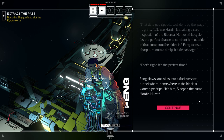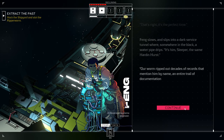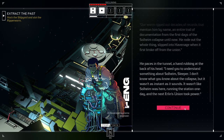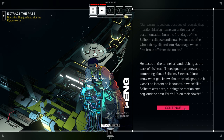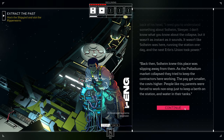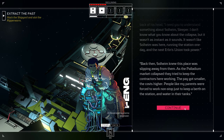Feng slows and slips into a dark service tunnel where, somewhere in the black, a water pipe drips. 'It is him, Sleeper. The same Hardin Hurst. Our worm ripped out decades of records that mention him by name — an entire trail of documentation from the first days of the Solheim collapse until now. He wrote out the whole thing, slipped into Havenage when it first broke off from the Union.' He paces in the tunnel, a hand rubbing at the back of his head. 'I need you to understand something about Solheim, Sleeper. It wasn't as instant as it sounds — it wasn't like Solheim was here running the station one day, and the next Erlen's Union took power. Back then, Solheim knew this place was slipping away from them. As the palladium market collapsed, they tried to keep the contractors here working. The pay got smaller and the costs higher.'